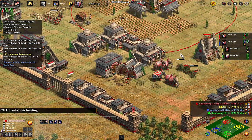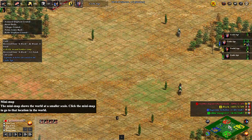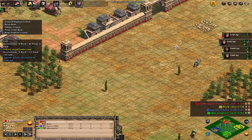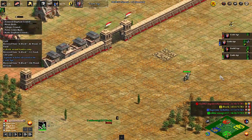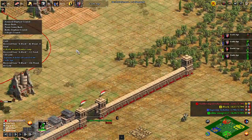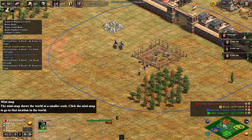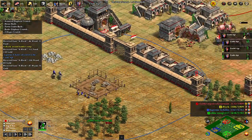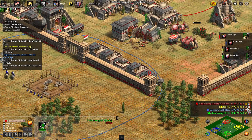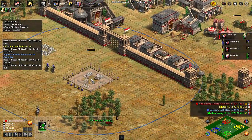Already got some armored elephants and some battle elephants. Green is coming over with knights — not what I would have expected from a Turk player. I would have expected hand cannons or a fast imp. Especially against Teutons and Bengalis, you'd think camels would be really useful, but they've opted for knights.